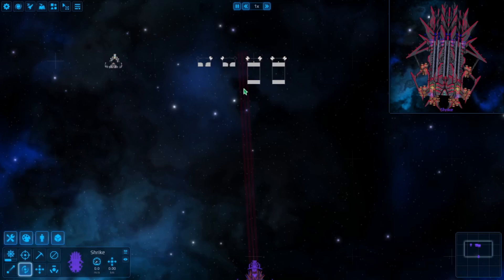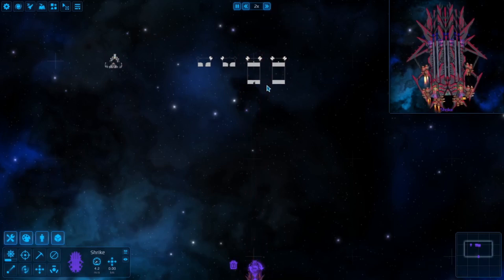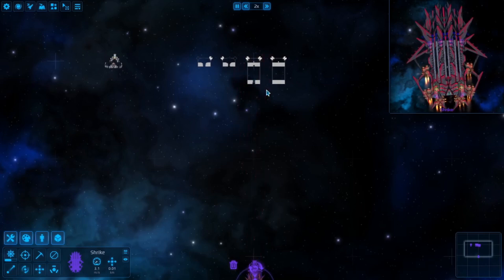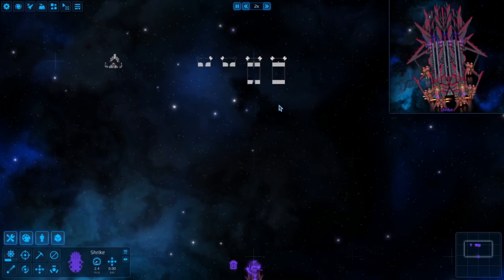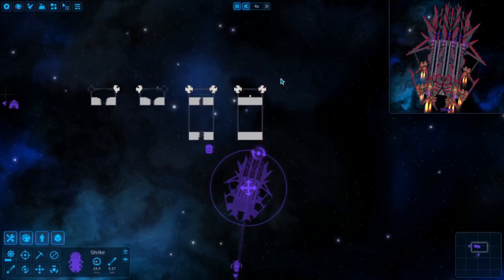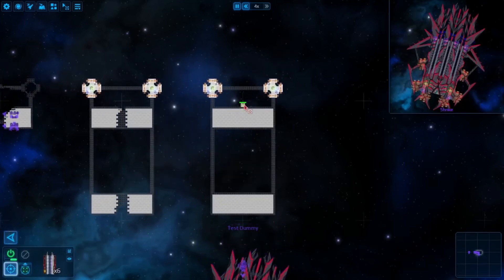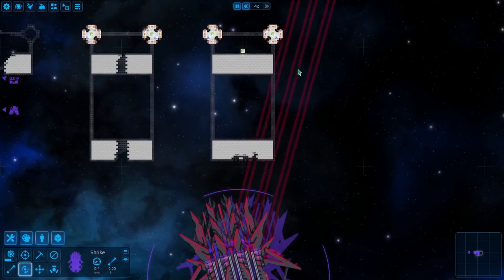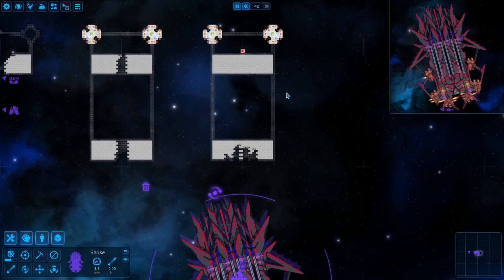The other reason for maintaining range is that you can more easily focus damage through smaller areas, hitting harder than the Chicxulub impact. As they get closer and engage, the damage you do will be less concentrated due to the fact that your spinal weapons are spread across the entire front of your ship.